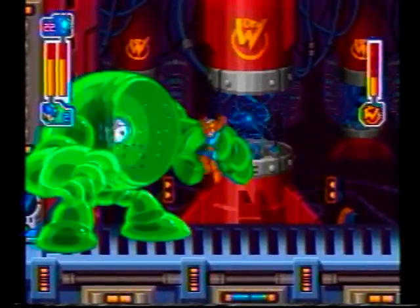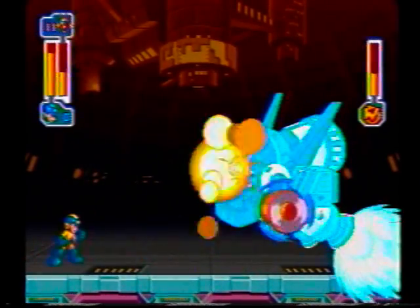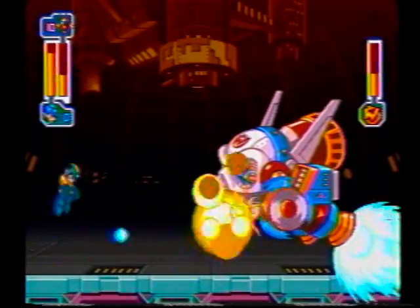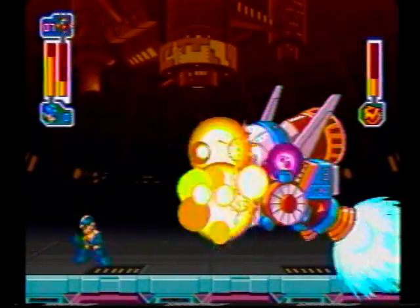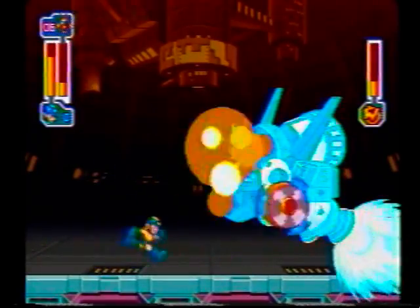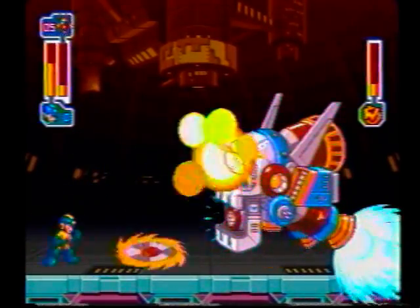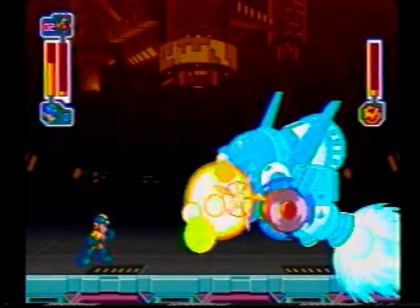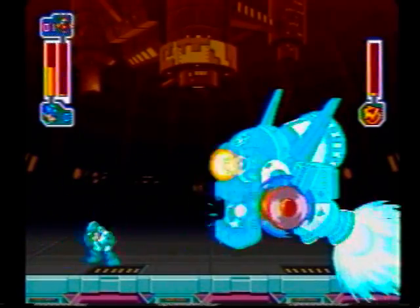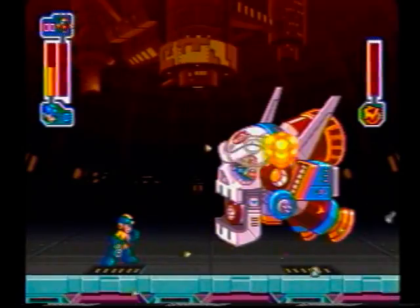The only new boss left is Dr. Wily — well, he isn't exactly new, he's been in the last seven games. To pass the first encounter with Dr. Wily, constantly jump up and down and shoot flash bombs. Try to shoot them so they will hit the skull's face and the gun loaded into the mouth at the same time. Naturally, avoid the stray gunfire and spinning wheels. When and if you run out of flash bombs, use regular Mega Buster pellets and keep shooting them non-stop as you jump up and down.